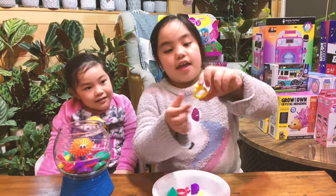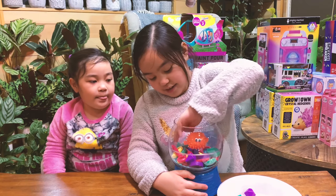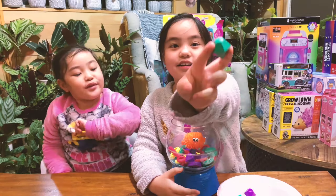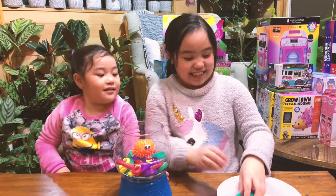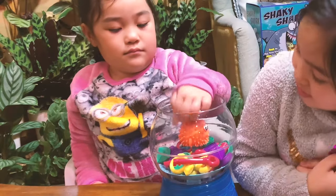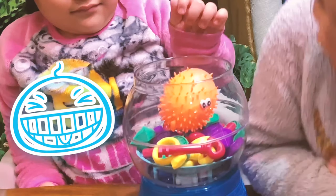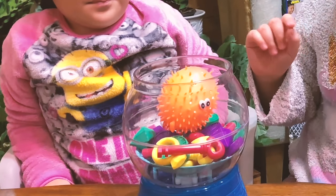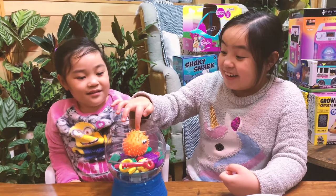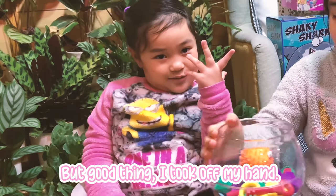Okay guys — yellow, diamond, green. I want a gem. There's a lot of gems, there's three gems as you can see. Look, the green is surrounded by the purple. Oh, yellow! Yellow! Yellow yellow yellow yellow! Yellow — oh, she lost! But good thing I took off my hands.